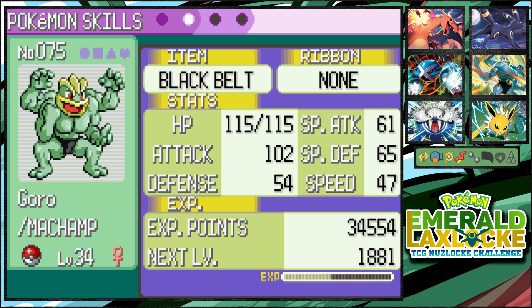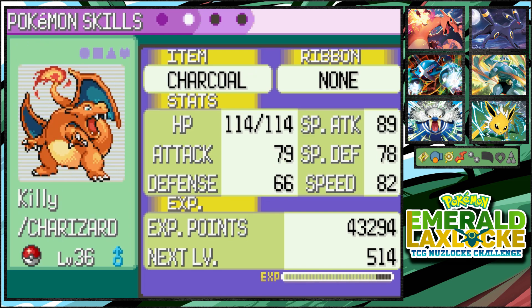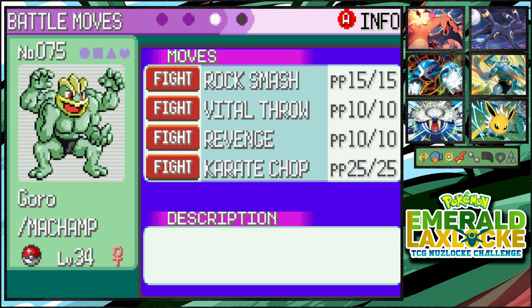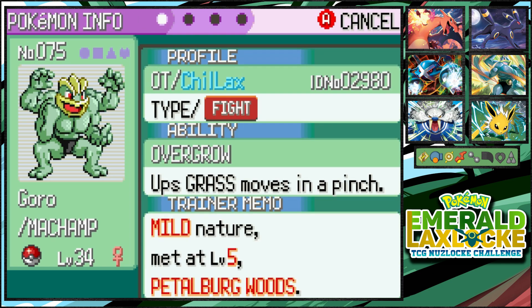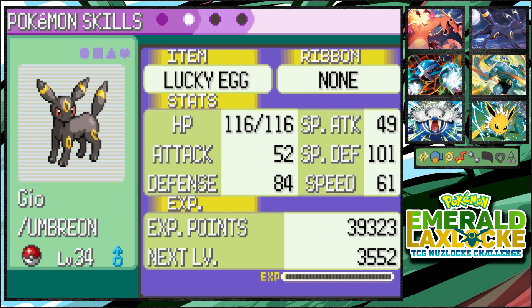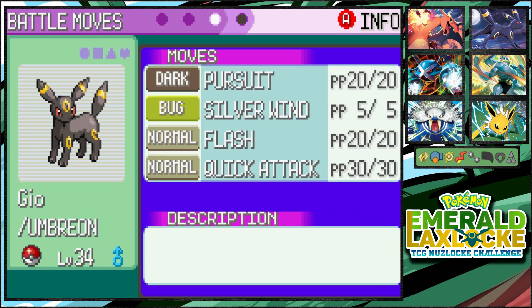We got Goro, our Machamp, with Overgrow — completely useless for him, but that's all right. Killie's holding Charcoal, Goro's holding Black Belt, and he's rocking Rock Smash, Vital Throw, Revenge, and Karate Chop. Last but not least we got Geo, our Umbreon, with Plus — also completely useless. He's holding Lucky Egg, which we need to swap out for Black Glasses. His moves are Pursuit, Silver Wind, Flash, and Quick Attack — not the best moveset, we're working on it.